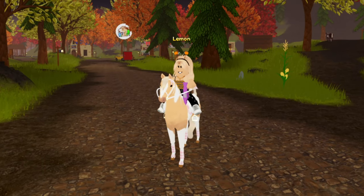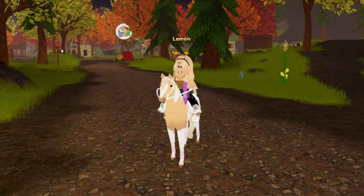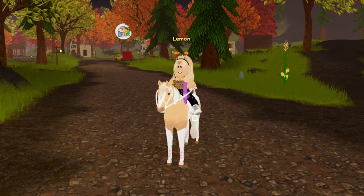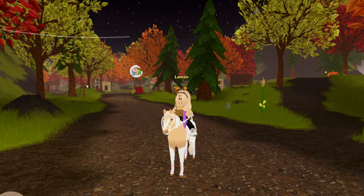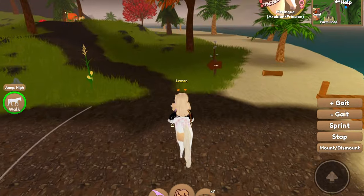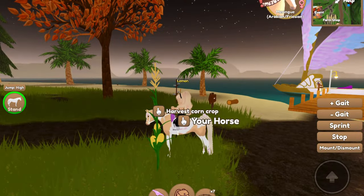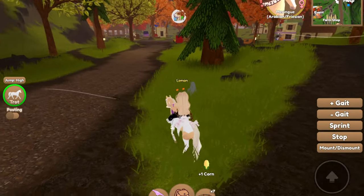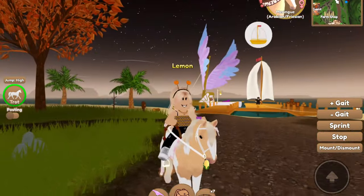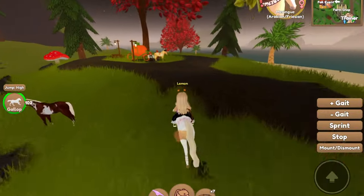Hello everybody, welcome back to another Wild Horse Island video. Today I'm going to be giving you guys some tips on how to get golden maple keys, which you can turn in for cool things on the Henry Homestead island. First and foremost, you can get maple keys by finding them if they happen to spawn. They will spawn in the same spots as corn, cotton, berry bushes, and flowers — all those kinds of food and resources.